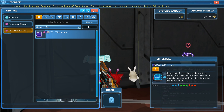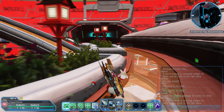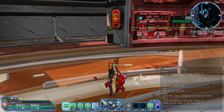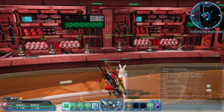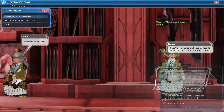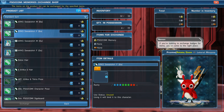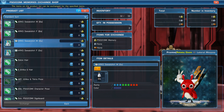Once you've collected all of your memory tokens, navigate to the Badge and Memory Exchanger located in the shopping plaza on floor 2. From here, choose 'Exchange Memories,' then 'Exchange PSO2 Memories,' and you'll be able to exchange your memories for different cosmetic items.